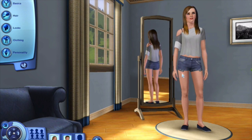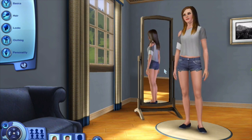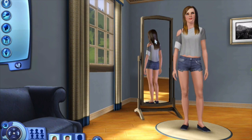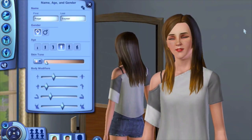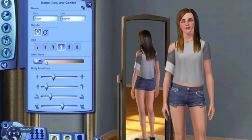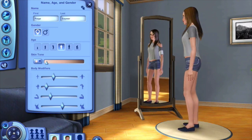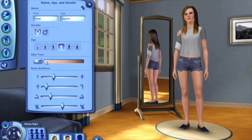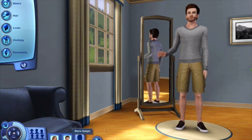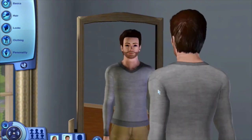Okay guys, so I finished with my Sims and I'm going to go ahead and show you what they look like. This is the first Sim. This is the girl — this is Paige Sawyer. She's really pretty. I like how she turned out. I'm not going to show you all of their other outfits like sleepwear and formal and stuff, but you'll get to see them once I start playing. And then I'll show you her husband. This is Blaine Sawyer, and I really like how he turned out as well. His hair is fabulous.